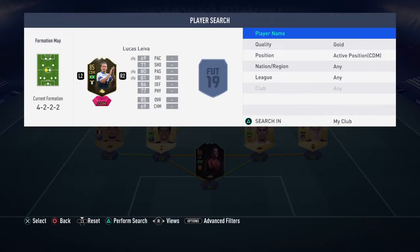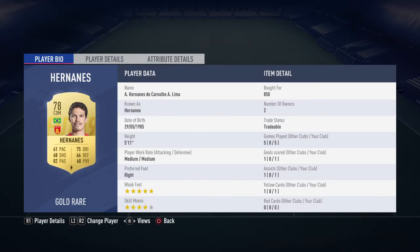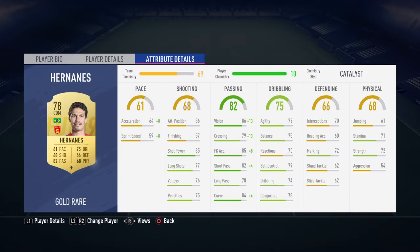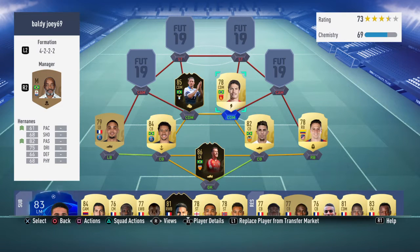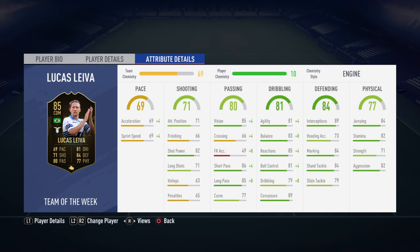The two CDMs are Hernandez on the right and informed Lucas Lever on the left. Hernandez is a bit too slow to be honest — weak foot is obviously good, skill moves are good, great passing, good long shots, but he's just too slow for that position. I've given him a Catalyst and he's picked up a bit, but I wouldn't use him in Weekend League.